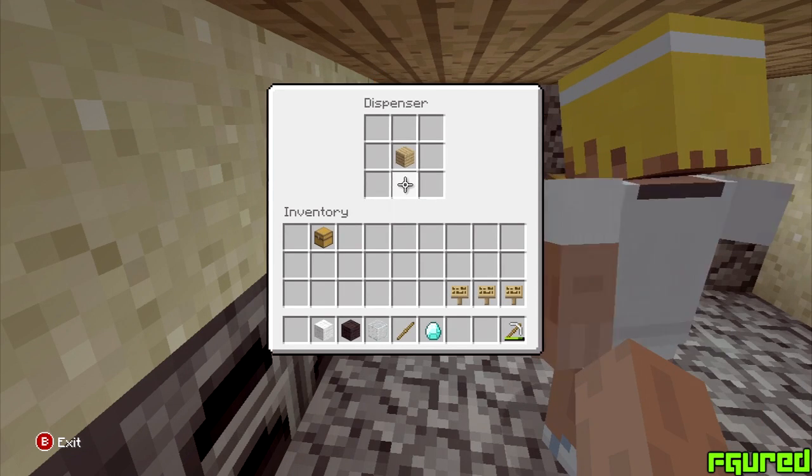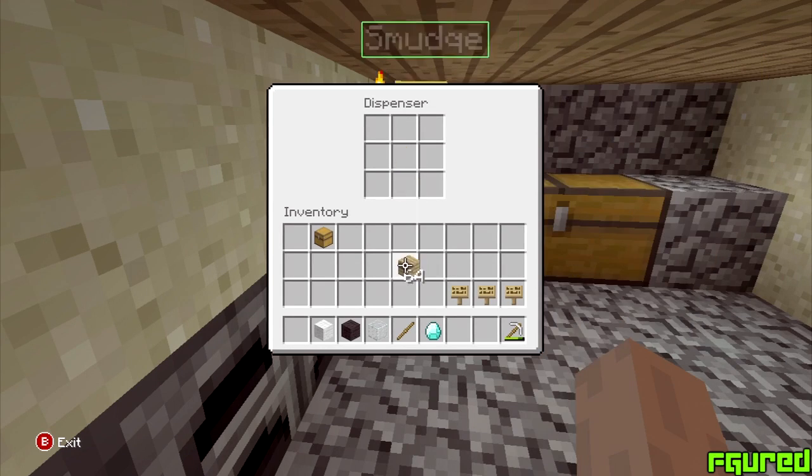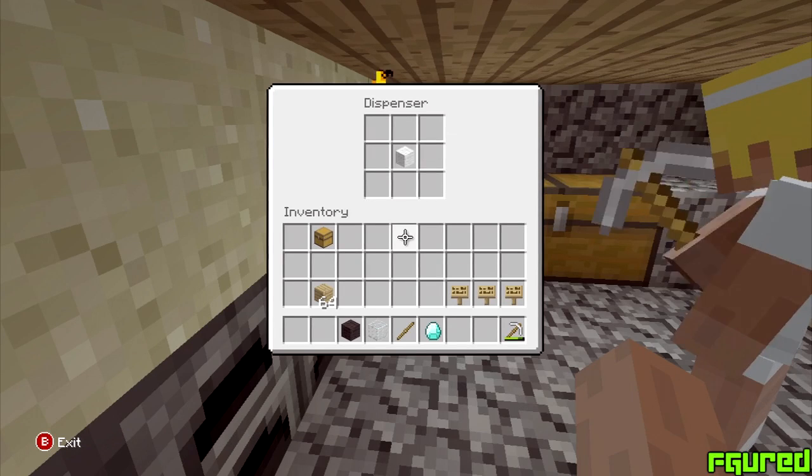Now before you try this glitch you need a dispenser. To make a dispenser you need stone, a bow, and one redstone. When you make a dispenser you want to put whatever item you want to duplicate in the middle of the dispenser.